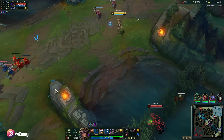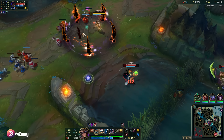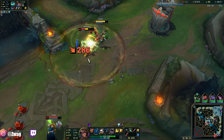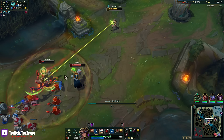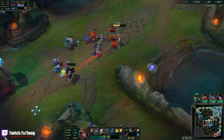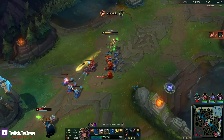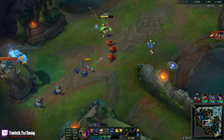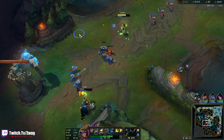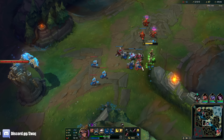Oh, river fight — I love it. I should have kept autoing him. My flash is back up so Veigar's is too. I should have flashed forward maybe and just kept going for Hecarim, because I kind of knew Veigar was going to block that. Should have Q'd instead — he is out of range.